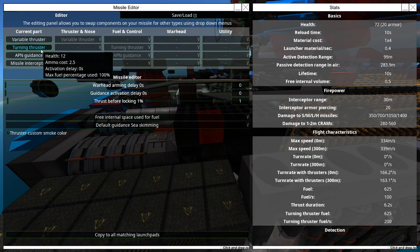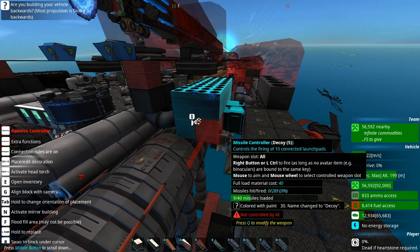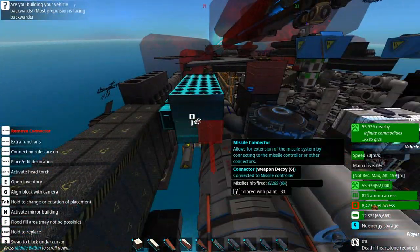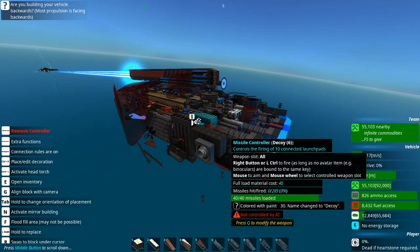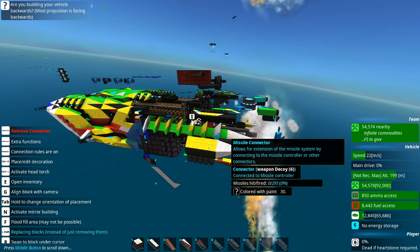It's got friend-or-foe, which you don't actually need with interceptors. Interestingly, it uses turning thrusters, which makes perfect sense. There are 40 interceptors over here and another 40 over here — so that's 80 interceptors, just casually in the back, just to help with popping missiles.